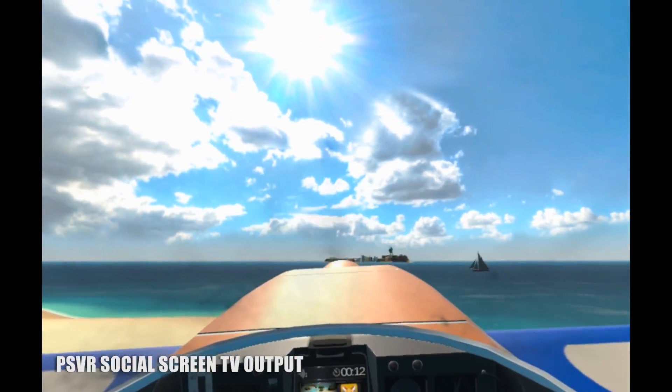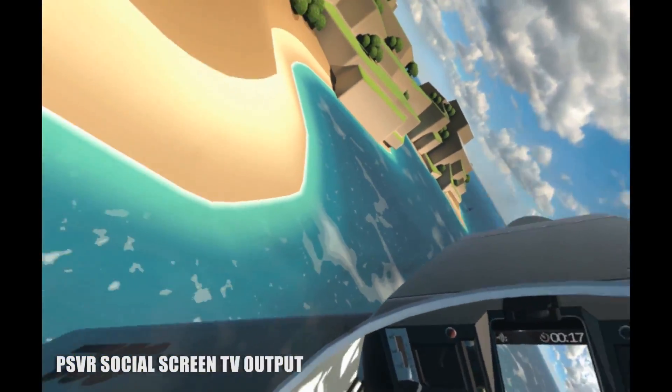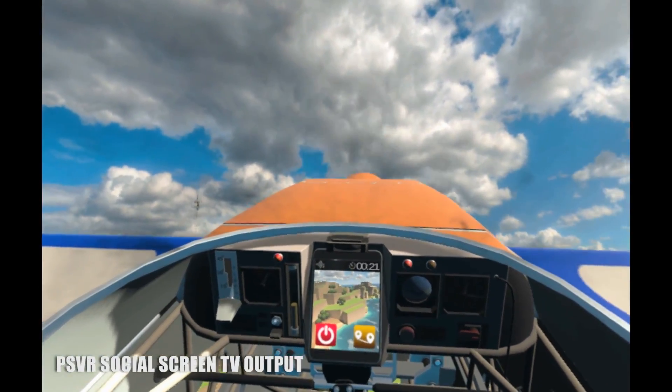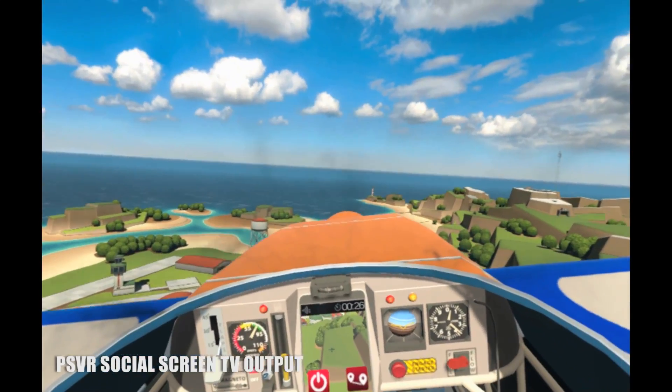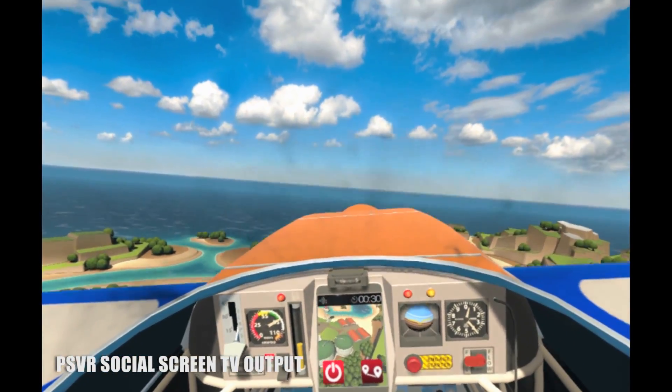But the control is where the immersion gets kicked into high gear. Although Ultra Wings can be played with a DualShock 4, two Move controllers are the way to go. Giving you two in-game hands adds a level of realism to controlling your plane, shooting guns, and simple things like flipping switches. It constantly feels like a simulation, but plays like an arcade game.